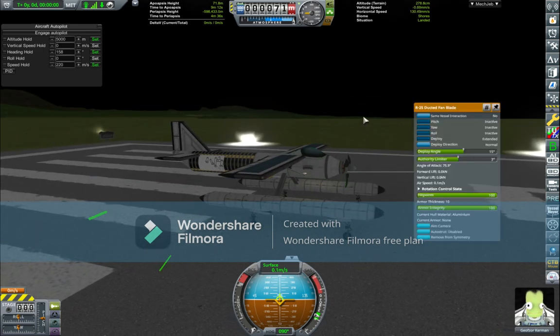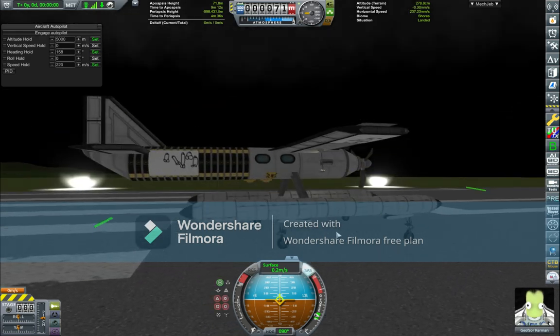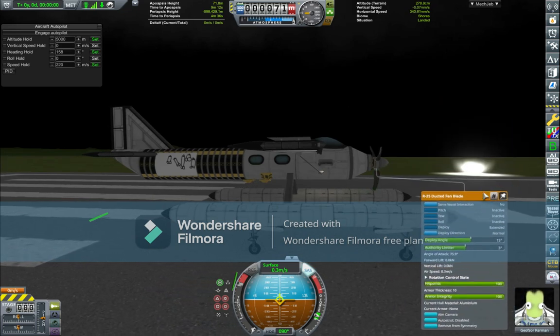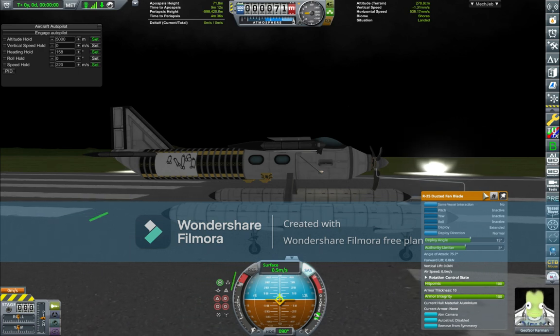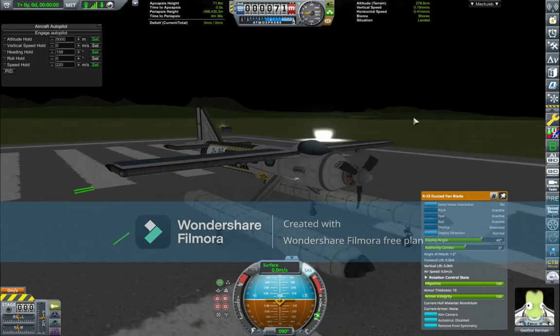Right now I'm at 15 degree blade pitch, that's gear one. I have four different gears in this system where gear one and two are for takeoff and speeding up, gear three is for just regular flight doing aerobatics and stuff, and gear four is for cruising. Gear two can also be used for slower normal flight.